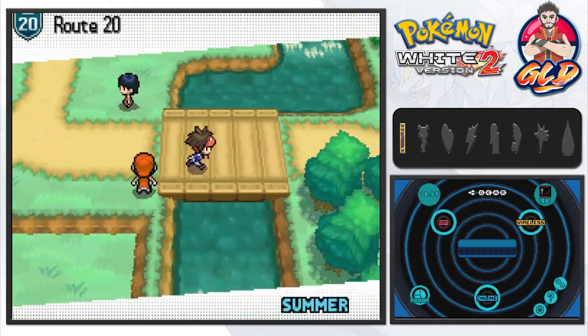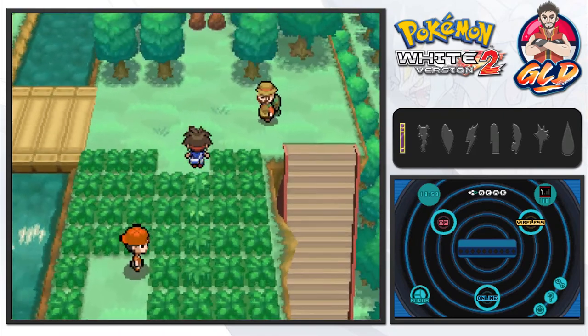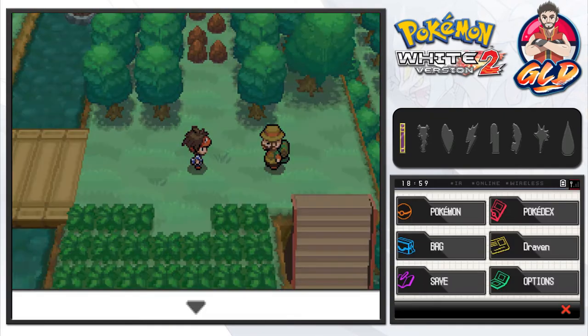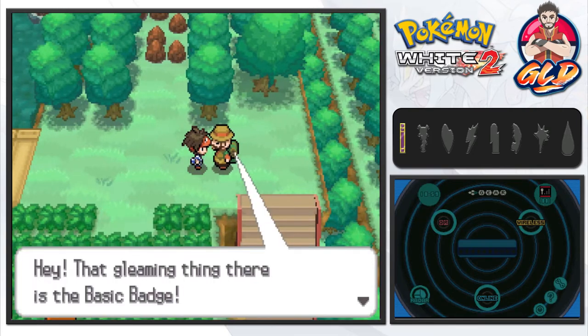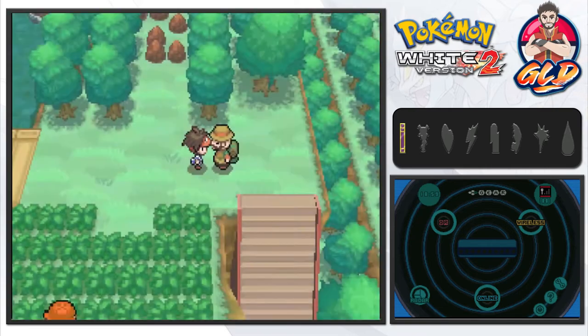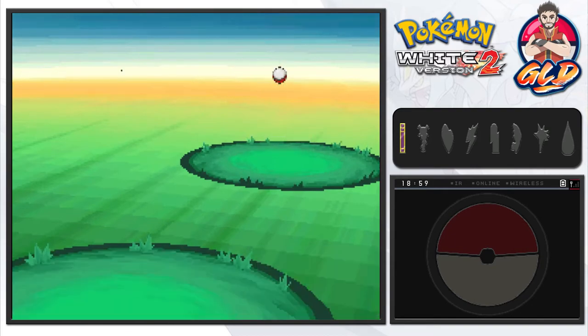Here we are in route 20, and it is time to move on. Here's the big hiker who did not let us through last time. I've got my Pokemon all healed up and ready to go. He says: 'Hey, that gleaming thing is a basic badge — but don't get a swelled head, it's a rough world out there. I'll show you!'